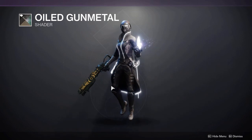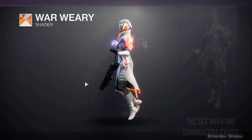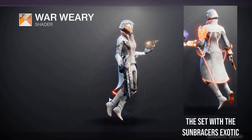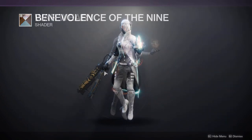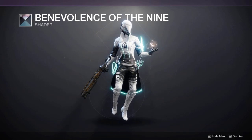We have three more shaders. All Gunmetal looks quite nice — almost a gray to black with a white glow. War Weary from this season's Salvage Vanguard quest is a nice white and orange — you could make a really cool solar set with it. Finally, Benevolence of the Nine is one of my favorites, with a nice black-to-white gradient and a cyan blue glow.